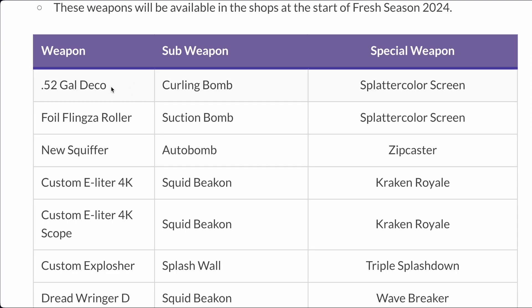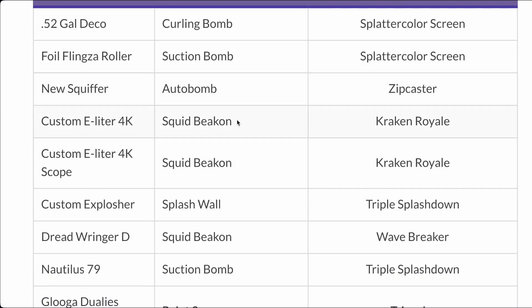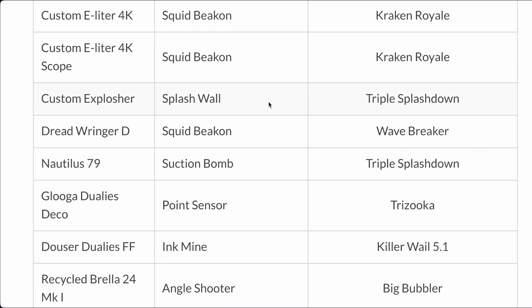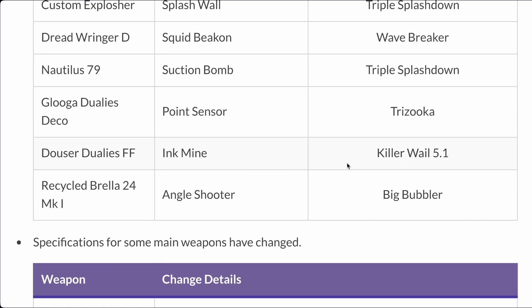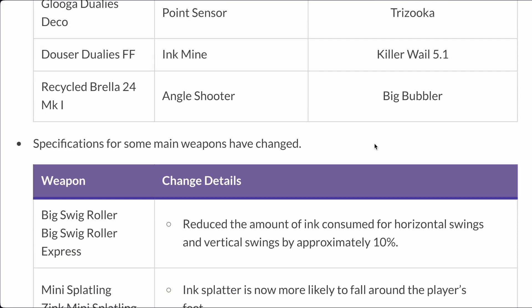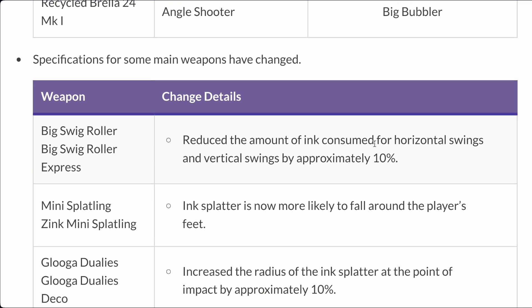Looking at all the kits: 50 Duke, Deco with Curling Bomb, Splash — why did they give two screen weapons? Autobomb, Zipcaster, Squid Beacon, Kraken Royale. The Squiffer kit's amazing — Squid Beacon, Kraken Royale. Splash Wall, Triple Splash Down, Squid Beacon. I'm sure someone else has already gone over these kits, so I'm just going to get right to the patches.